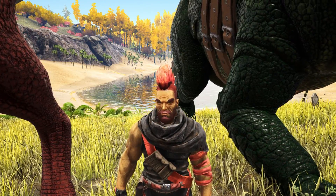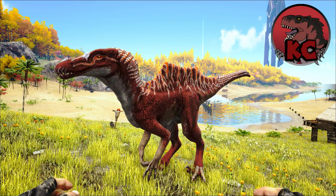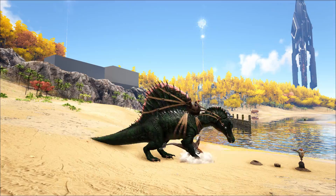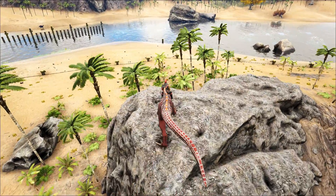Hey survivors, Zedfalse here. Here we have the Spinaraptor, coming from the additional creatures Kami Creations mod. The Spinaraptor is a strange hybrid of Spinosaurus and an unknown species of raptor. It has the aquatic skills and strength of a Spino, and the agility and mobility of the raptor.